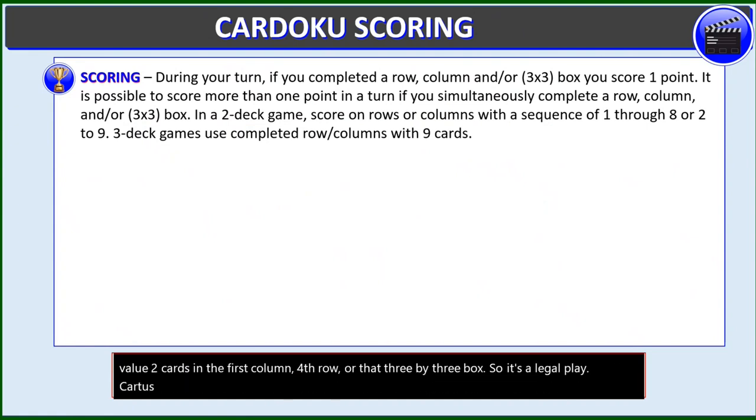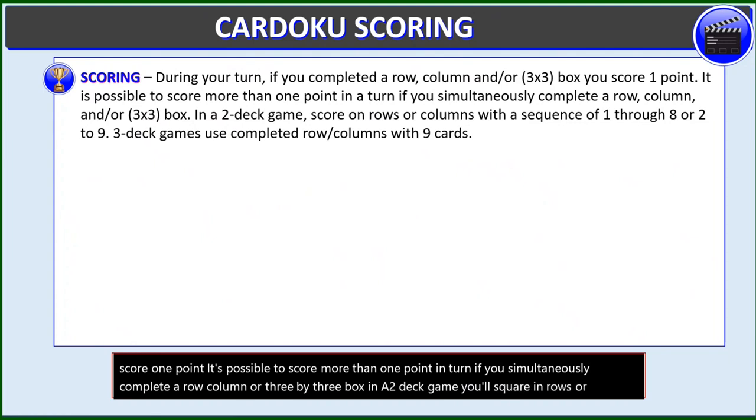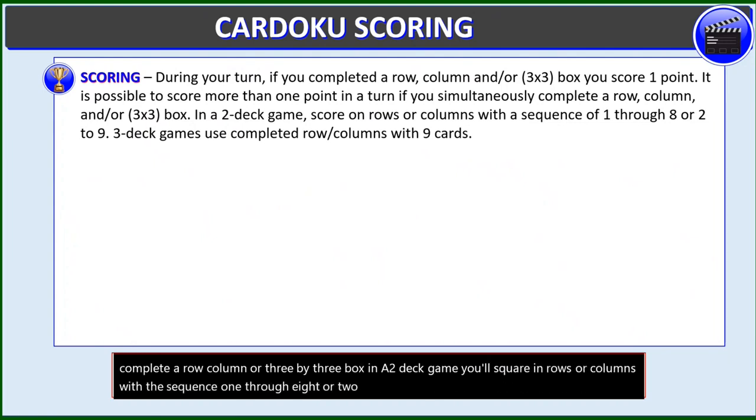Kardoku scoring: during your turn, if you complete a row, column, and/or 3x3 box, you'll score one point. It's possible to score more than one point in a turn if you simultaneously complete a row, column, and/or 3x3 box. In a two-deck game, you'll score on rows or columns with a sequence of 1 through 8 or 2 through 9. In three-deck games, you'll use fully completed rows, columns, and 3x3 boxes with 9 cards.